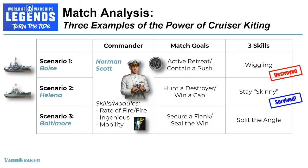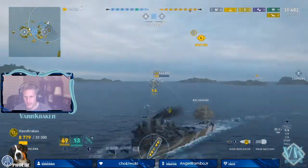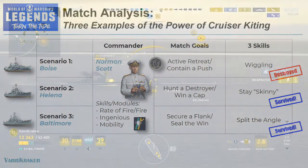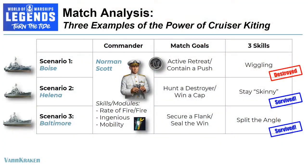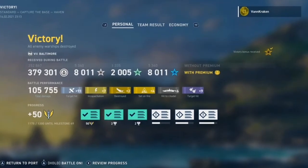In Helena, we alternate between swinging out for full firepower and staying skinny when taking fire to survive another close encounter with a distracted Nagato, securing a cap with a key destroyer kill that helps lead the team to a win. And in this last amazing match in Baltimore, we literally put it all together — deciding to turn away from the Nagato to get into a kiting position where we can both wiggle and stay skinny, and then plotting the right course when it counts to successfully split the angle between two enemy ships, allowing us to not only survive a pretty amazing one versus two situation, but be deadly at the same time with one and three quarters kills in that vital three minutes. We beat the odds and it feels great.